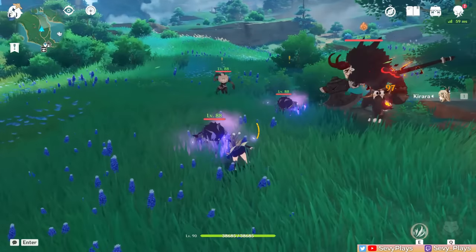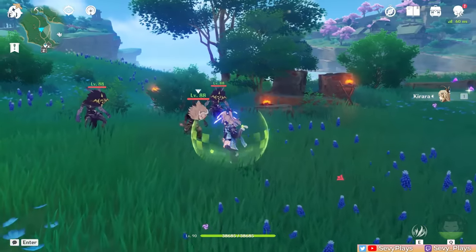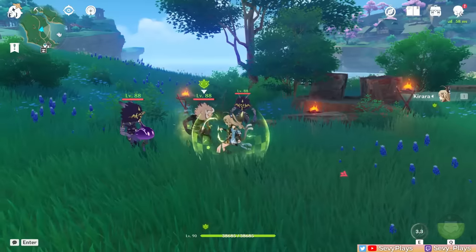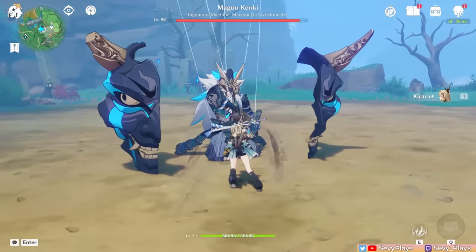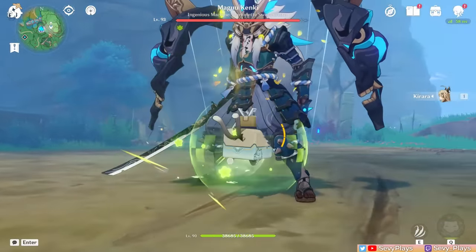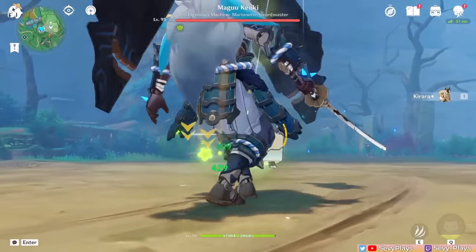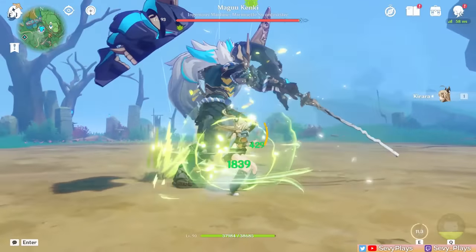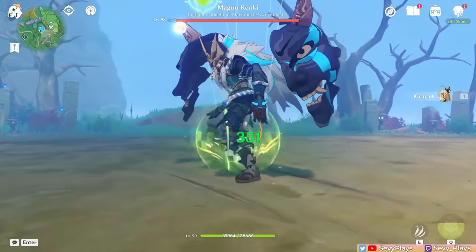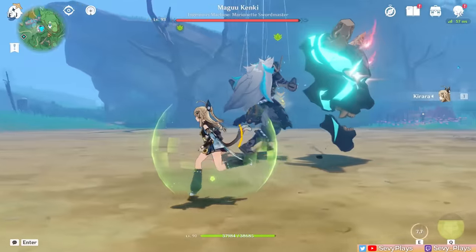For particle generation, the press skill generates 3 Dendro particles, and combined with a relatively short cooldown, gives her nice Dendro battery capabilities, funneling particles to other Dendro units. Meanwhile, the hold skill parcel state generates 1 particle with a cooldown of either 4 or 5 seconds. If you max out the duration and hit enemies enough, you can generate up to 3 particles, plus the final hit generates 3 more. So if you do enter the parcel state, try not to dash cancel, or she won't generate those 3 particles from the final hit.